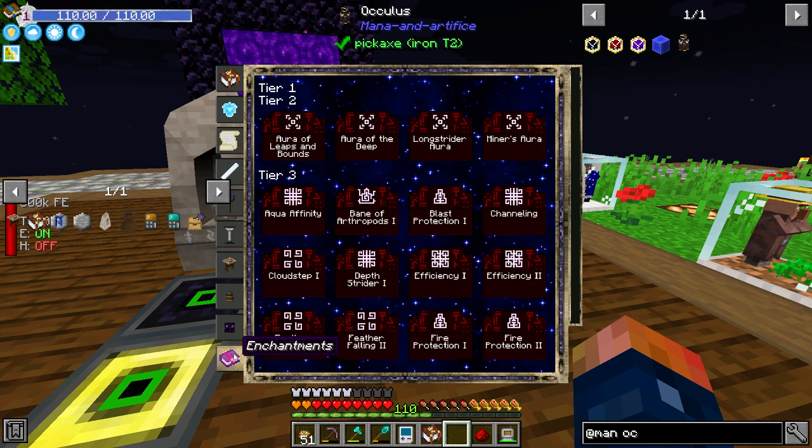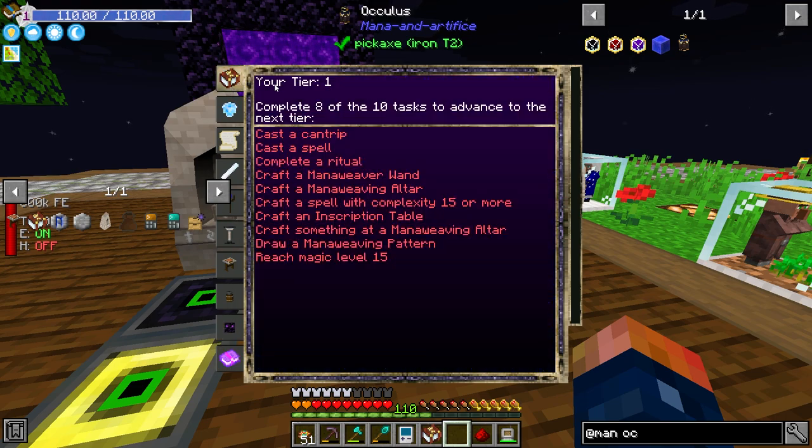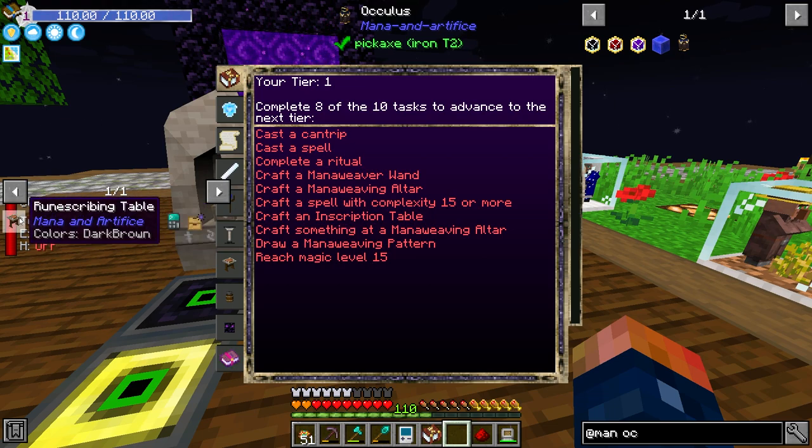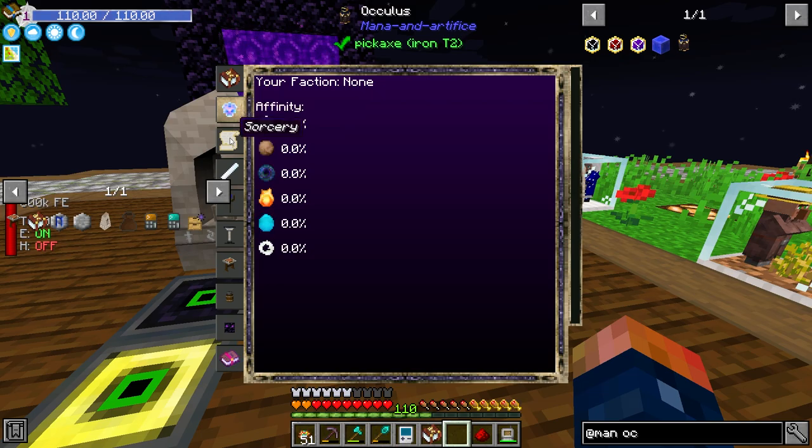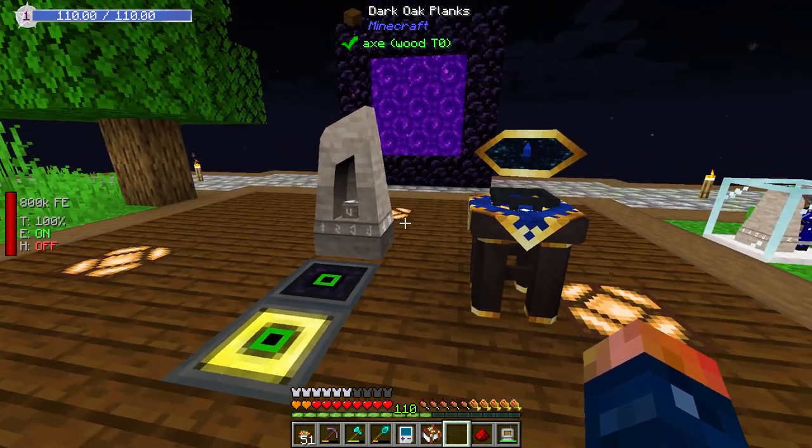There's a lot of information here. It says Tier 1 — complete 8 of the 10 tasks to advance to the next tier. Cast a cantrip, cast a spell, complete a ritual, craft a Mana Weaver Wand and a Mana Weaver Altar. I believe the Mana Weaver Altar we will need, because there are three types of villagers — we're going to be making one off the table and also one for the Mana Weaver. Craft a spell with a complexity of 15 or more. Craft an inscription table. Reach magic level 15. We have a lot of work ahead of us. And this book has a lot to tell us.